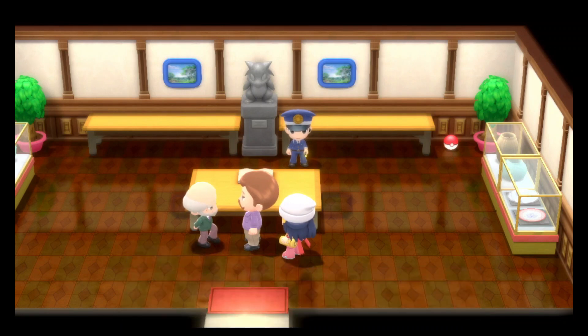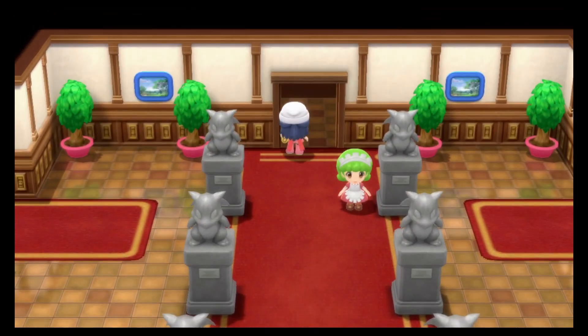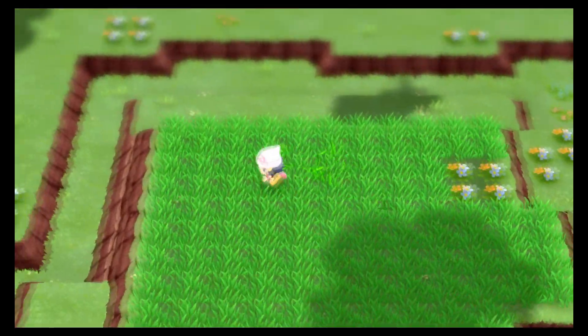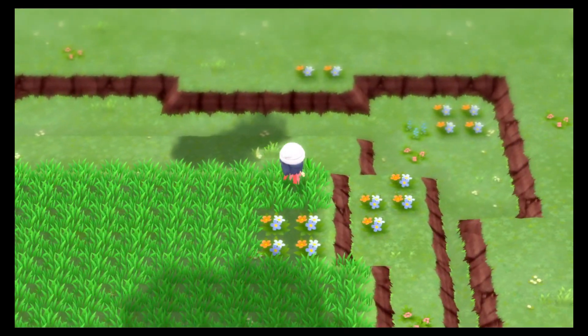Mr. Backlot will change the Pokemon once per day and there's nothing you can really do to re-roll which Pokemon he gets, even though you could soft reset the originals. Once the butler rushes out, you can make your way to the trophy garden out the back entrance. Here, in this grass patch, you will have a small 5% chance of finding the Pokemon he specified for the current day.